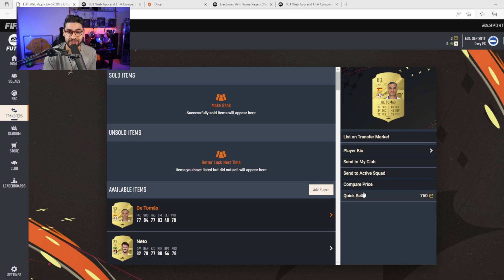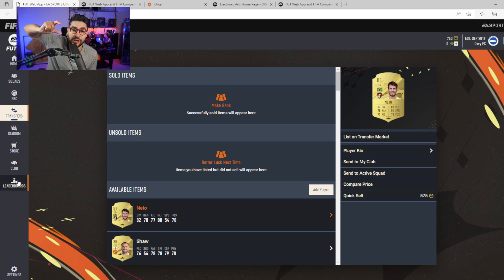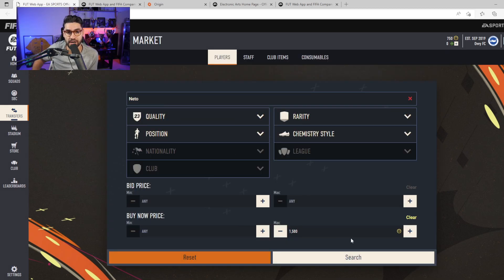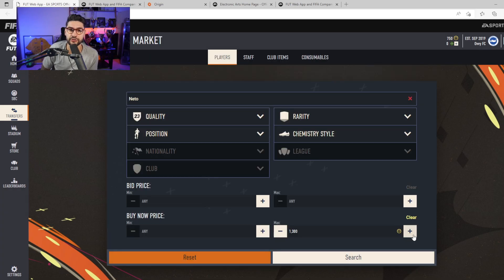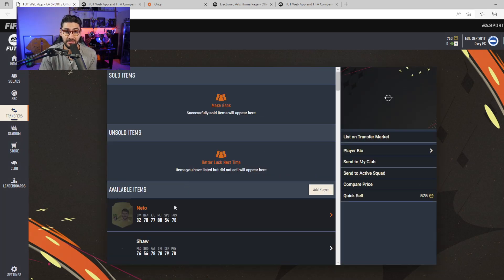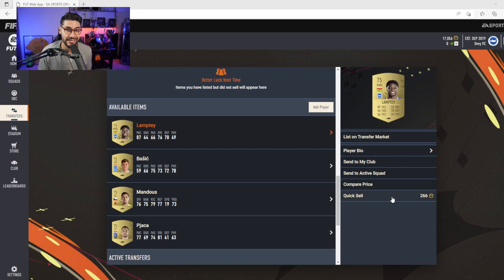The next strategy was to get a bit of a budget in the club. After opening all those loyalty packs with nothing special in them, I had to sell or quick sell all of the players in the club. I manually checked each player, and if I couldn't make 150 to 200 coins profit between his quick sell value and his value on the market, I decided to quick sell those cards.